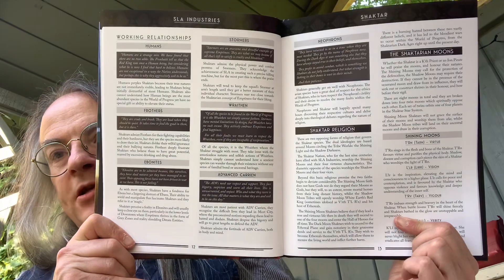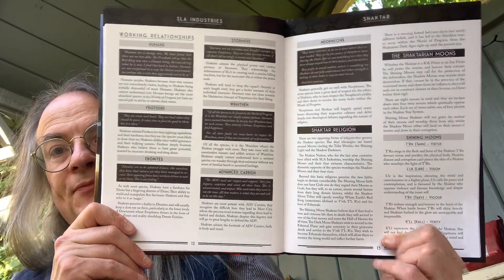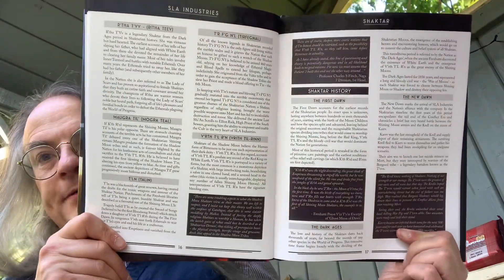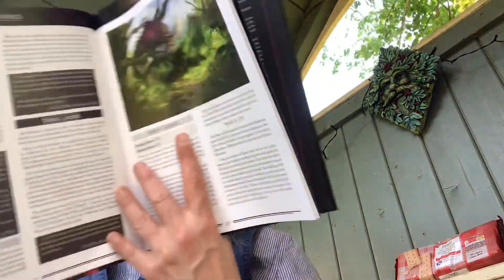Working relationships with all of the various species working for SLA Industries are covered — humans, frothers, ebonites, stormers, Wraithan, advanced carrion, nephrons and so on. Then we get into Shakhtar religions and how they are tied into the eight Shakhtar moons, the temples, and the Shakhtar pantheon. Shakhtar history follows — they don't actually have a very long history — along with the various tribes and tribal lands.